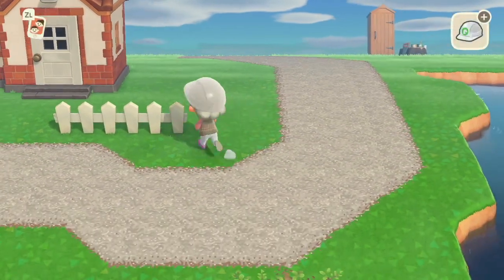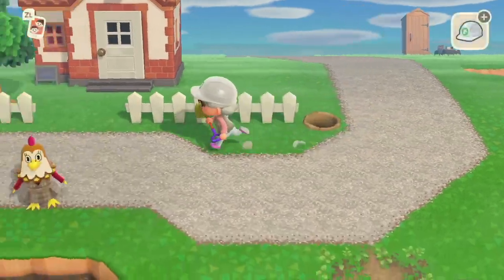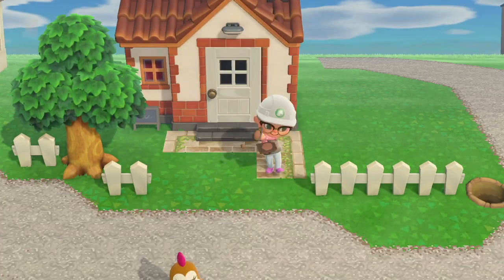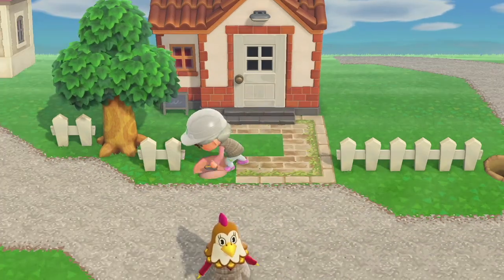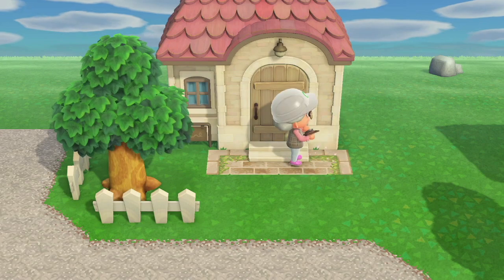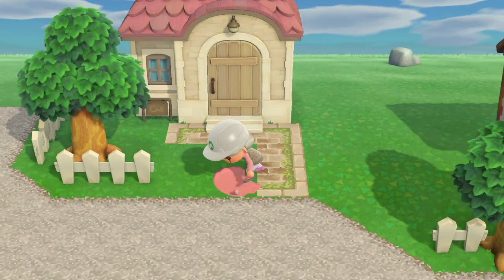I'm in love with this simple fencing I've customized in white - it just looks so adorable and so cute, giving me real cottagecore vibes. I just think it's so lovely. Also I feel like we need to appreciate that Ava was doing a little dance down there outside her house - she's so cute, so underrated, I love her.